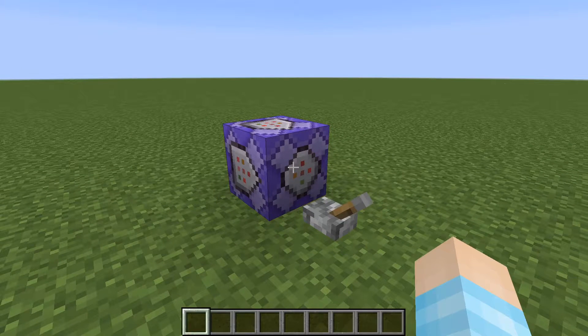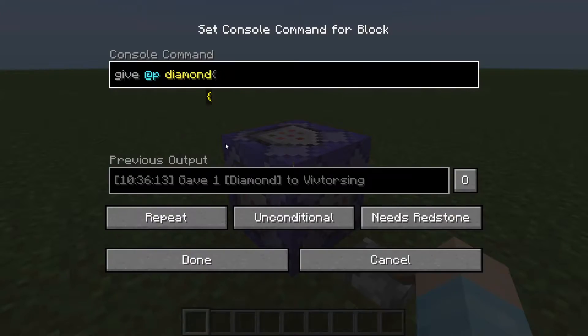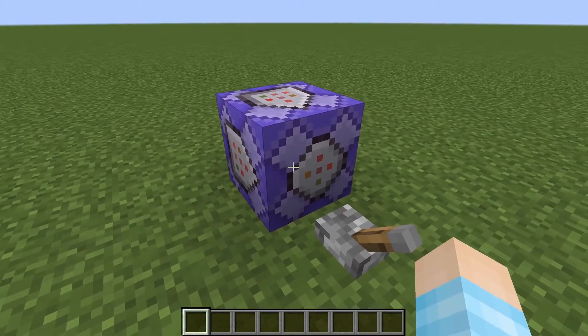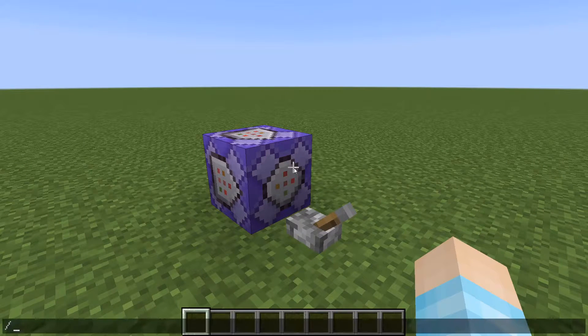So what you need to do is have cheats on. You should have cheats on because without cheats you can't get yourself a command block. So you should have cheats. If you don't, then somehow get it.